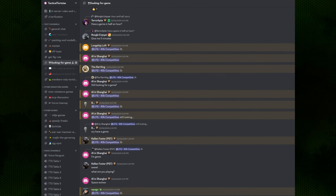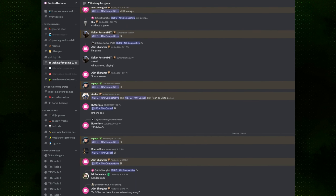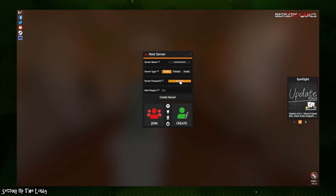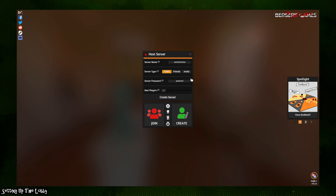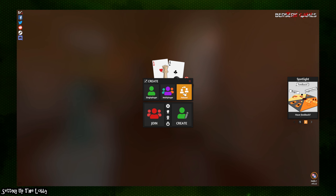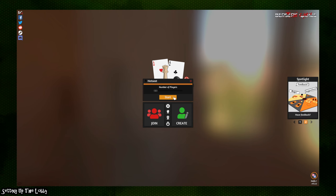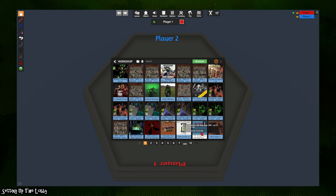Once you find a game — which you can usually do in a community or Discord server, including my own server (link in the video description) — you create a game. Usually you want to create a multiplayer game and insert a password to give to your opponent, but today we're creating a hot seat game because we need both players seated in order to use some of the 40K mod features. This is just for demonstration purposes.